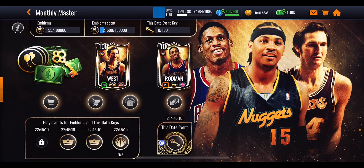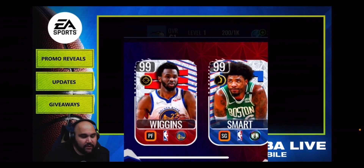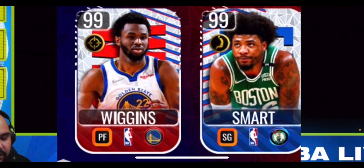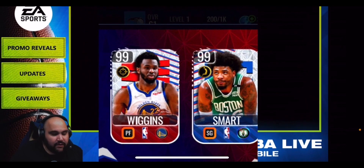Before ending the video, let's take a quick look at the sneak peeks for the new conference finals promo dropping tomorrow. The only sneak peek shows two 99 overall players: Andrew Wiggins and Marcus Smart. Both look like power players, possibly playstyle-select cards. Wiggins gives a shooting boost and Marcus Smart gives an inside scoring boost. Someone mentioned these might tie into a Naturale Latina-style promo format, where you start with two masters and then unlock a third, fourth, and eventually a grandmaster.